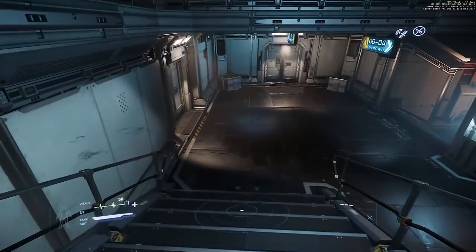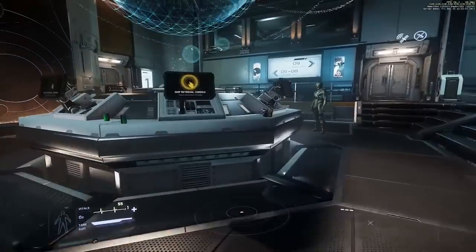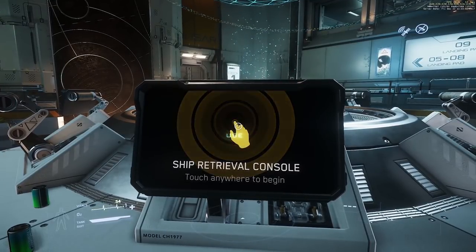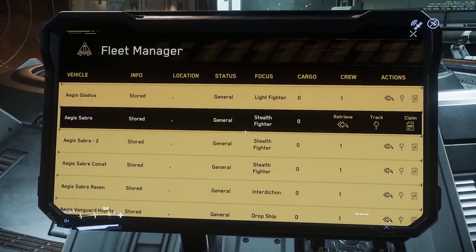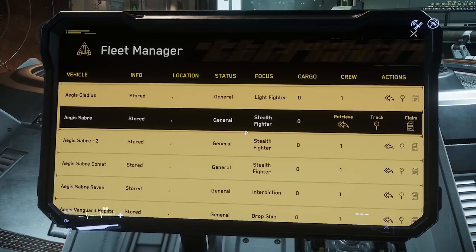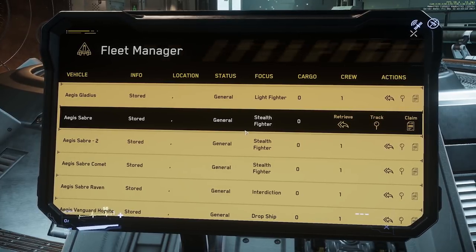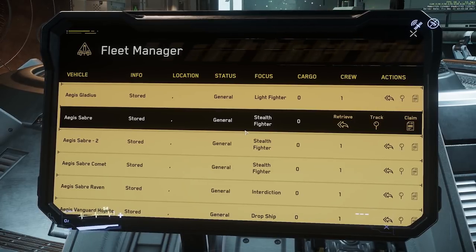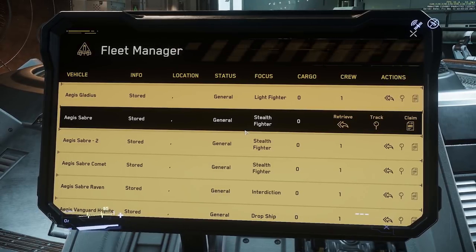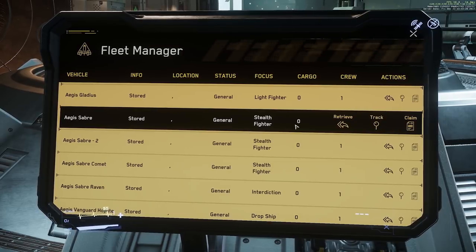I'm going to spawn a ship, as that's probably the first thing you'll want to do. These are the new ship spawn terminals. Go up to one, hold F to bring up the Inner Thought menu, and left click to use. You can go through all of the ships you currently own or that are stored at that particular location. Ships are persistent to locations — if my ship is at Port Olisar, I don't also technically have it at Grim Hex. In the PTU, they move stuff around for testing, so just be aware of that.